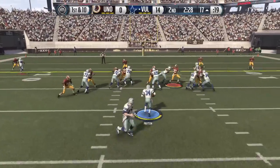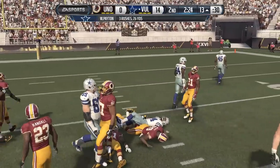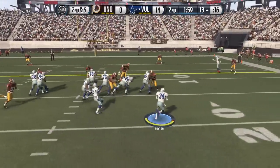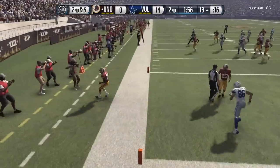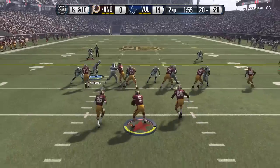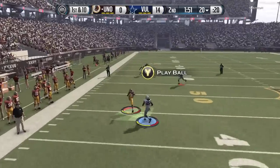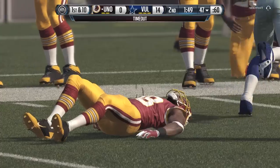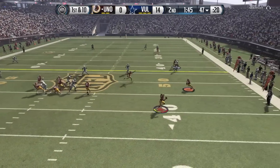JJ Watt forcing the fumble. Joey Porter picking it up and Walter Payton running it up the middle — that's why you get yourself a JJ Watt on the defensive line. Walter Payton throwing the ball, but it's picked off by Eric Berry. I tried to go full savage and should have probably hit the X button right there. I saw a receiver break open for a second and went for it — put his hands in the cookie jar and actually got away with that one. Minute 47 left before half.